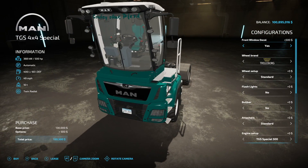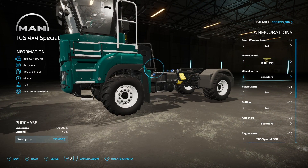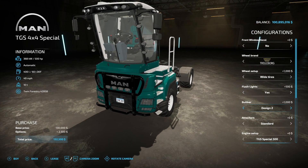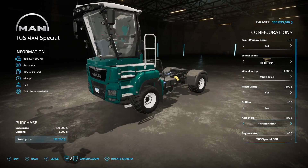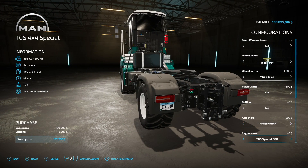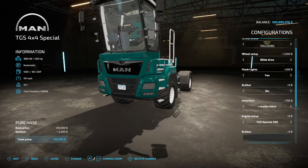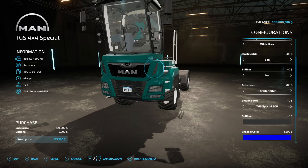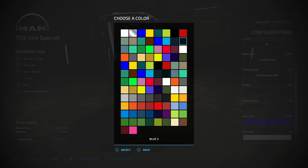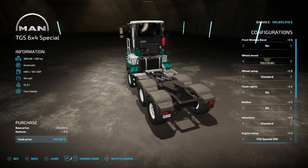Wheel brands include Trelleborg, Continental, BKT, and Nokia tires. We have different versions of each, flashing lights yes or no, bull bar, and designs one through three. There's also a trailer attacher with PTO — that's going to work great. Engines of 500, 640, and 880 horsepower are available. You can change the seat color inside, rim colors, and chassis colors. The six-wheel version has the same customization options.